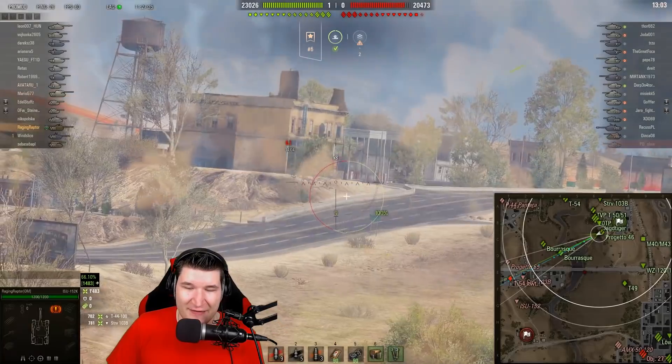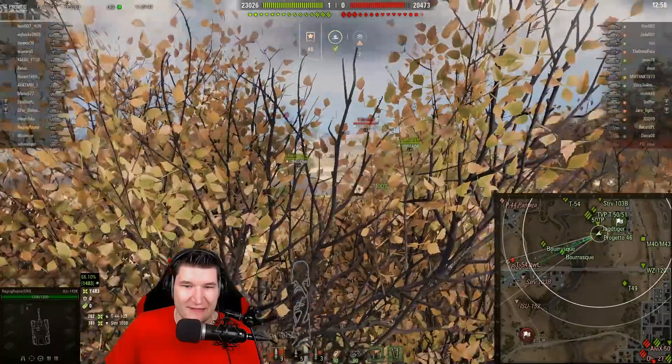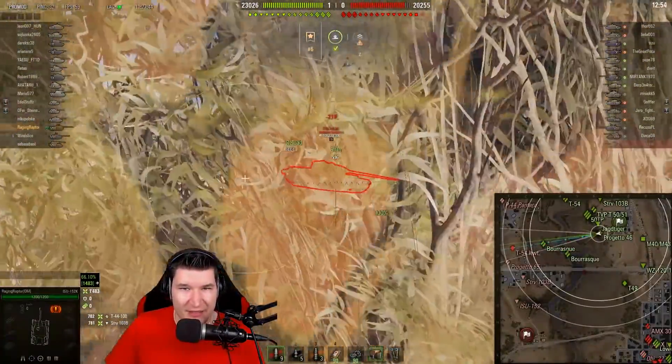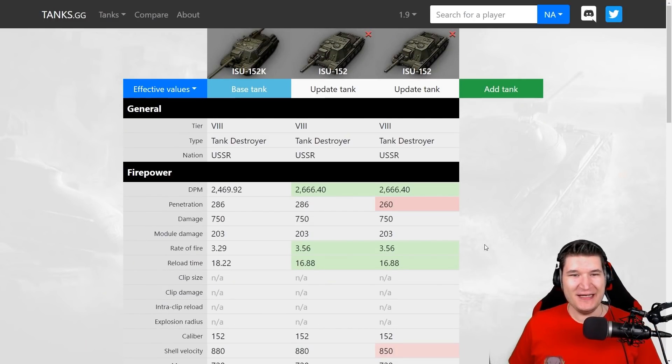In the last few games I did manage to have a pretty decent average damage on this tank as well. Why isn't it the old ISU? So this is a list of three different ISUs we can have a look at. On the left side, the ISU-152K. On the middle, the old ISU, the good old buddy. And on the right, the ISU-152K how we have it right now.